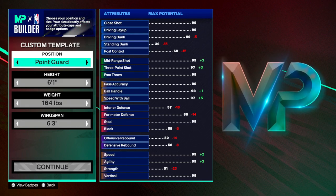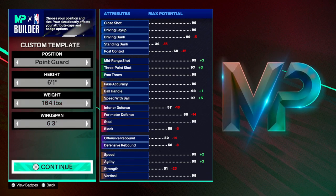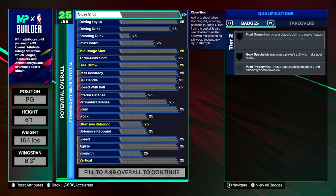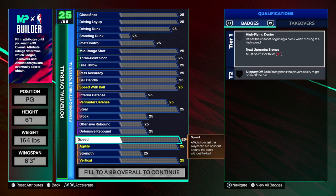We're gonna make a Trae Young build. Trae Young is a point guard, six-one, wingspan six-three. As always, every year we go to 2kratings.com and try to put every stat he got onto the builder. He's got really high stats on the outside scoring, but I'm gonna try and tweak everything so it looks like how Trae Young actually is. We're gonna start with speed because I think that is the most important.